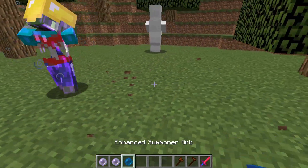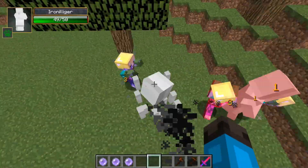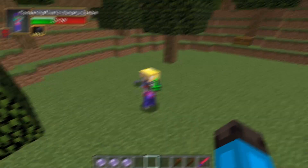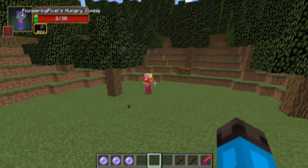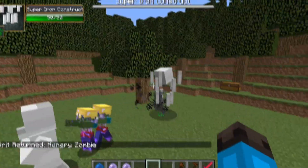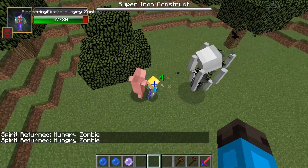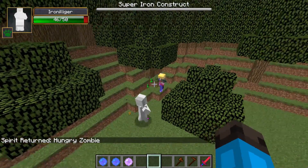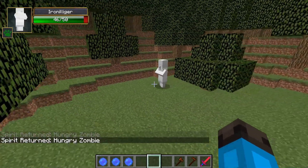Alrighty, let's summon 3 Hungry Zombies to fight the Iron Illager now, see how that does. Whoa! Did you see the knockback on this thing? Like, he just throws them! Ha! That is insane! It's like — whoa! That is some crazy, insane knockback right there. And whoa, what is that thing? That is a super Iron Construct — I think it's shooting explosive projectiles or something. It's definitely doing a number on those Hungry Zombies, and he is dead. Awesome.